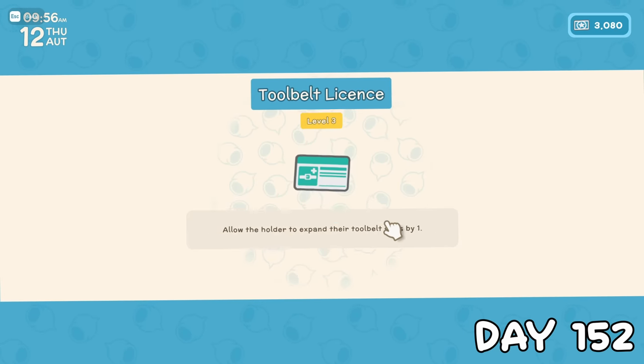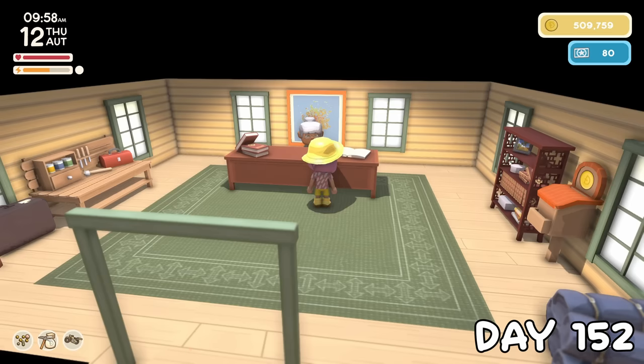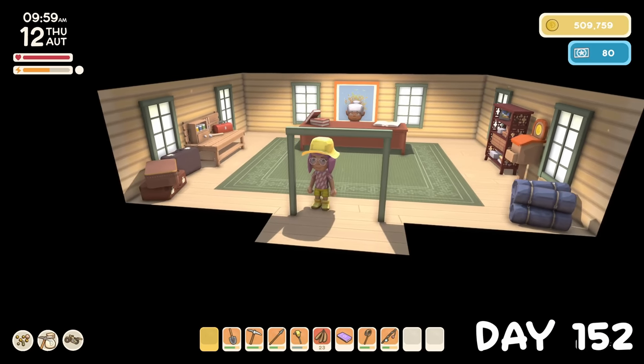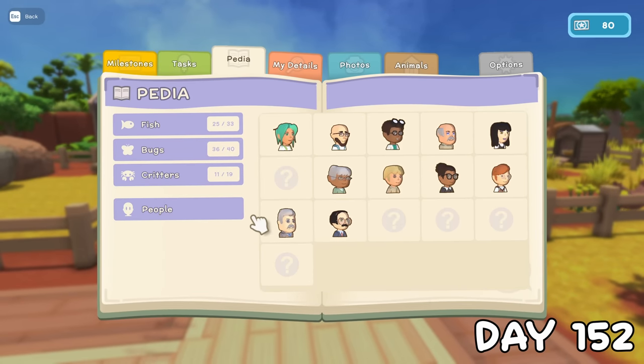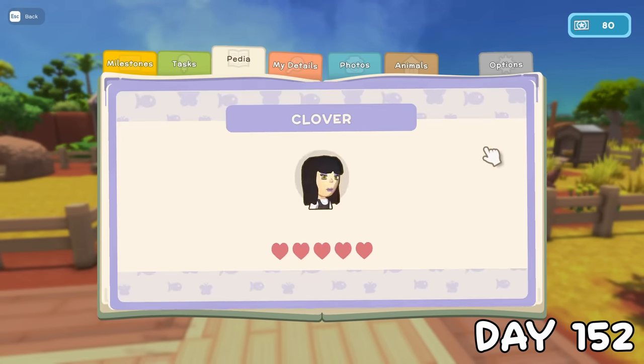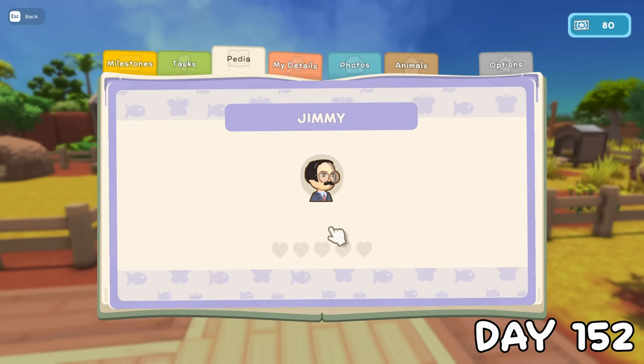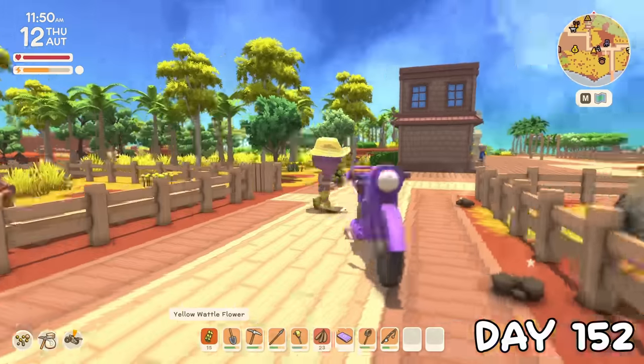On day 152 I bought the last tool belt licence, so now we have that final hotbar slot — one more licence to go! Being just over halfway through the video, I checked in with the friendships, and the only people we don't have 5 hearts with yet are Sally who doesn't live here, Jimmy who we can't befriend, and Milburn who only had a quarter heart left, so I made this my priority.